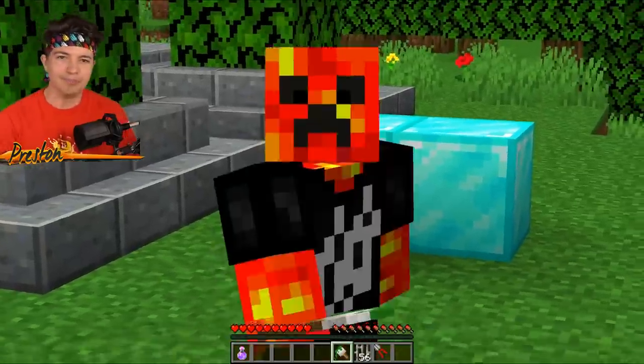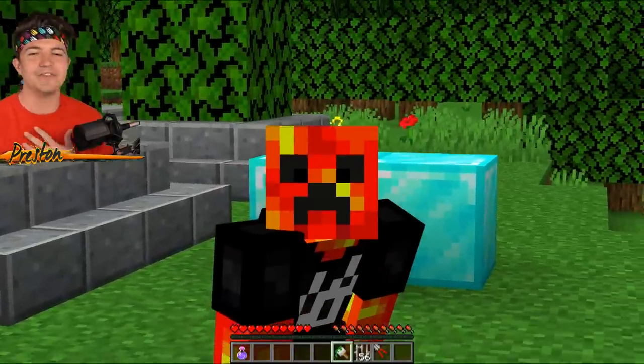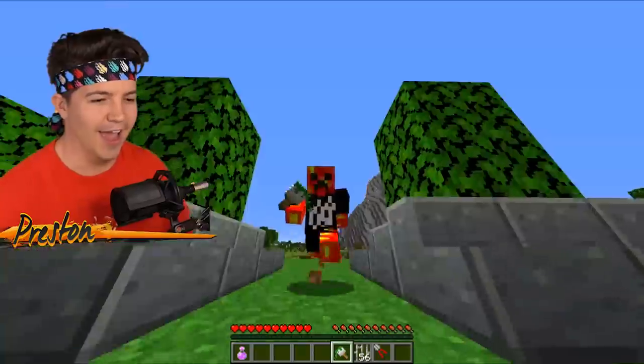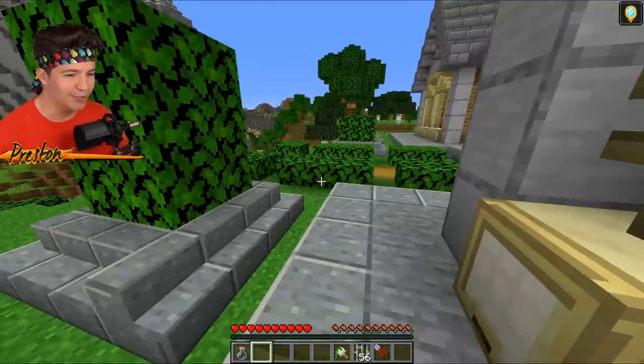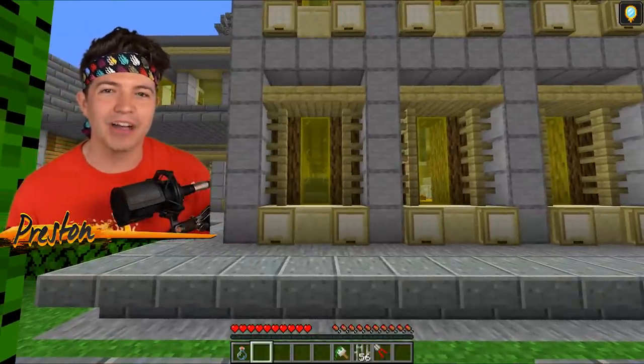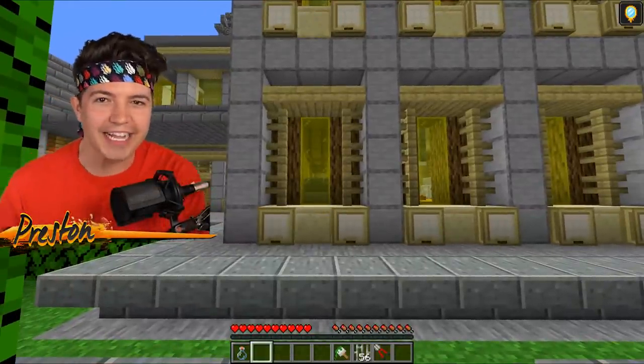If you saw this, you can't tell me that you would walk up to it and try to mine these diamond blocks. Even I would try to mine them. Now, here comes the best part. We're going to drink the invisibility potion, try to be as sneaky as possible, and wait for Sundy to log back in.